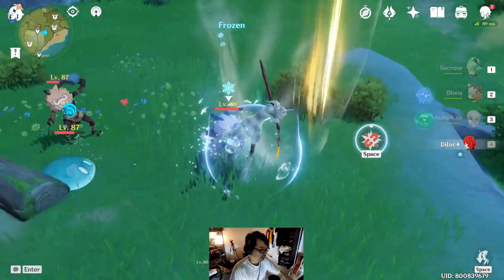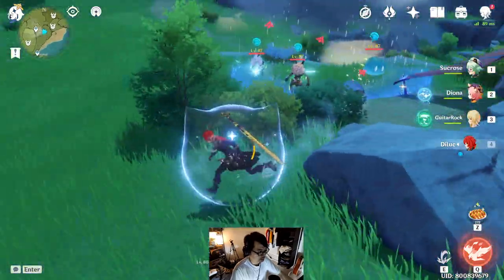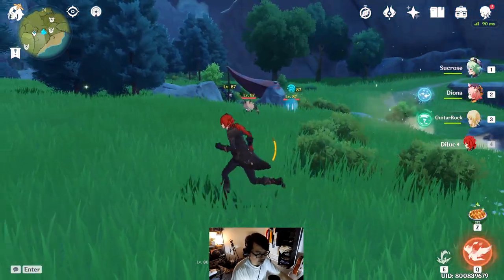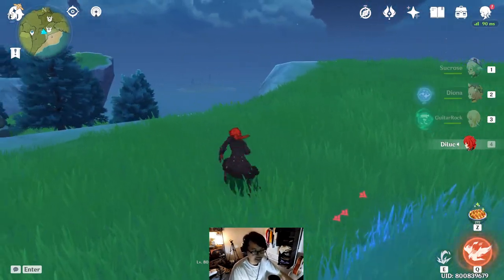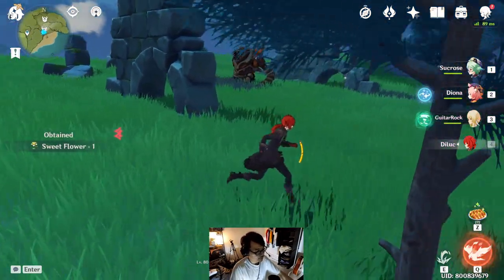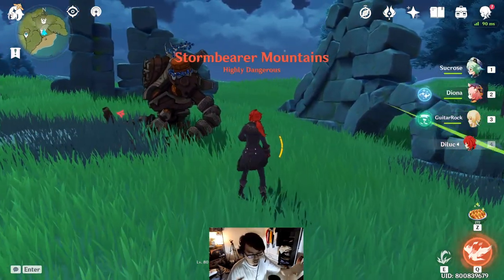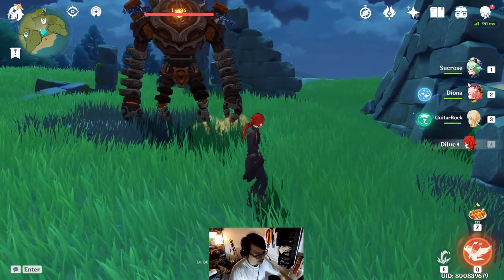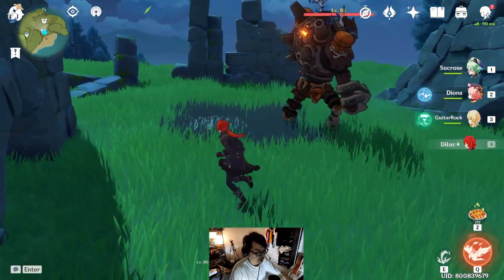The downside of this skill is it doesn't work properly on small characters or small enemies. It doesn't work particularly well on small enemies — or at least I haven't been able to execute it, I haven't mastered this technique perfectly yet, just to let you guys know. So it seems to be something that is only doable towards big characters, like Ruin Guards, Hilichurl Curls, the Ruin Grader, Geo Vishaps — any enemies that are in the Floor Trial Spiral Abyss will get affected by this technique.